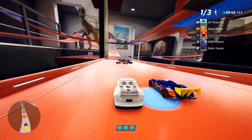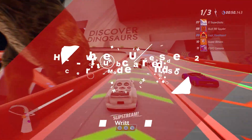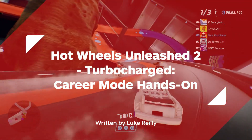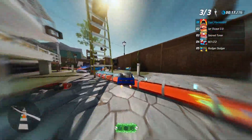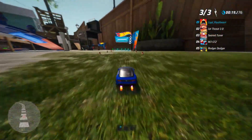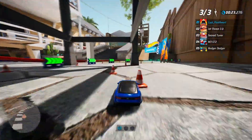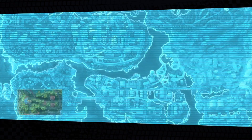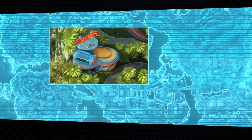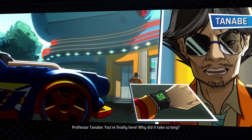Hot Wheels Unleashed 2's new career mode and some of its extremely promising new track environments — Hot Wheels Unleashed 2's solo action appears set up in a pretty similar fashion to the 2021 original, with a top-down city map filled with races and challenges to conquer.